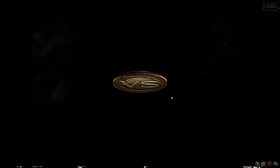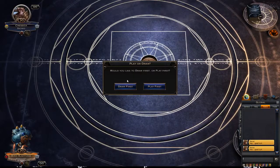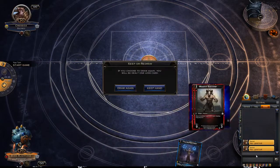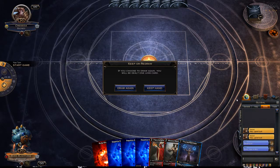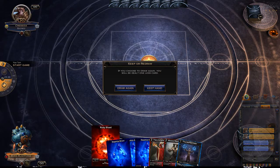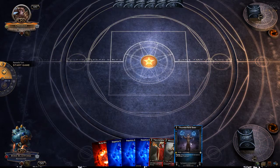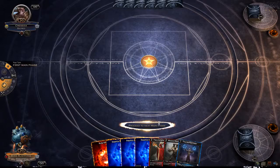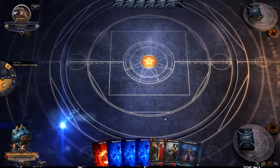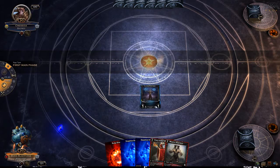We get the coin flip to see who goes first — we'll choose to play first. We apologize for being awful. We got a decent amount of mana and something we can play on the first turn. Opponent mulliganed.